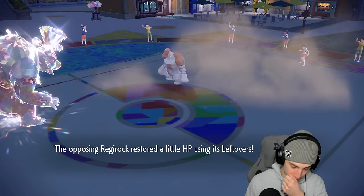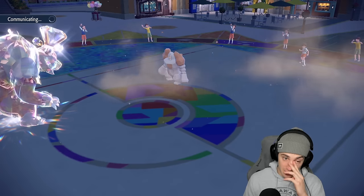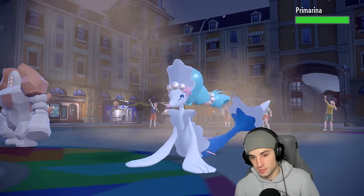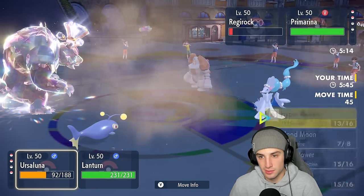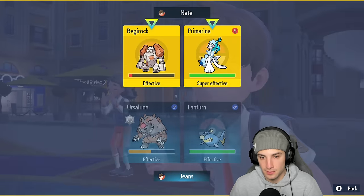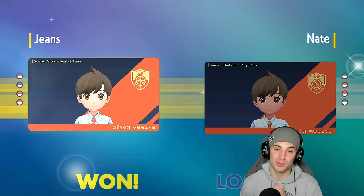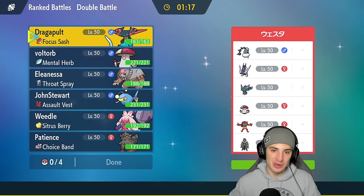I'm thinking Lantern's the play — Muddy Water coming in, depending on who they bring out. Lantern coming in hot, and Hyper Voice will now KO. A little bit of Lantern action — they throw out Primarina. From here I'm just gonna Protect the bear — actually we might as well attack with the bear and E-Speed since Ursaluna outspeeds Regirock. They cancel battle, so Lantern comes out on the field and our opponent says nah — they cancel battle and we get our first win!